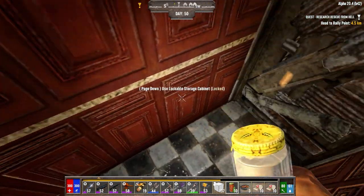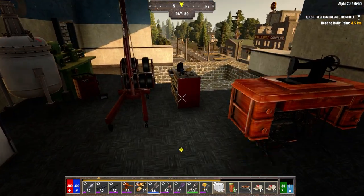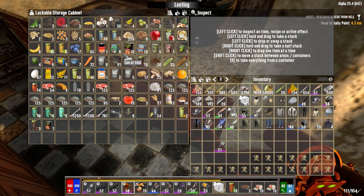We're almost at a full amount of pages, so we're going to go to the trader today. We've definitely got a horde tonight, so that's one thing we have to be aware of. I think we're ready though.